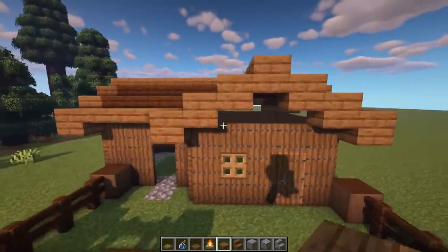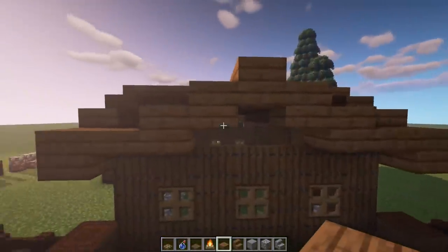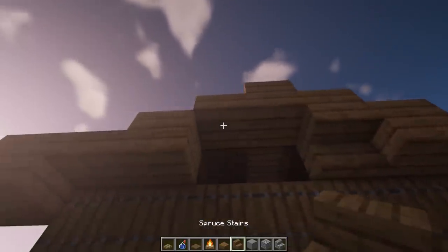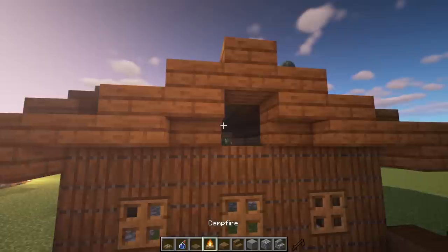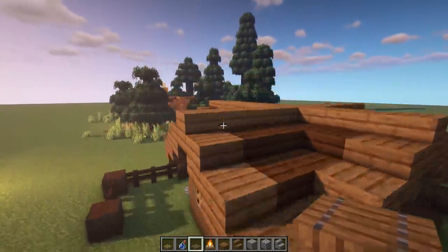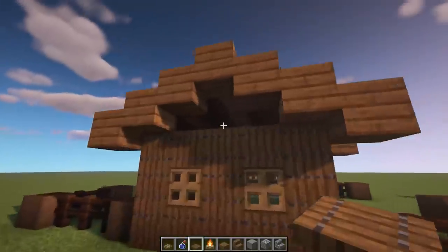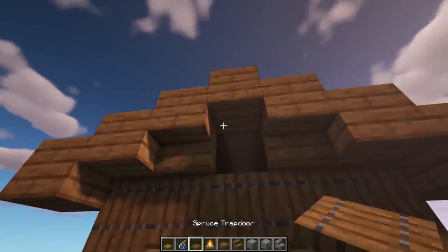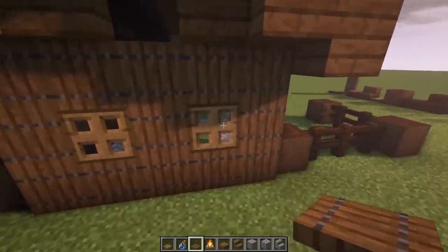Now some little roof details: get rid of these two blocks at the peak, put two upside-down stairs — one here and one here — then grab a little trap door and put that right on the tippy top. Repeat this on the other side: remove those two, upside-down stairs on both, and a little trap door on the very top.